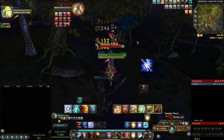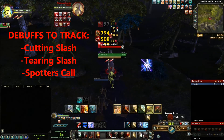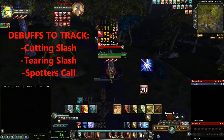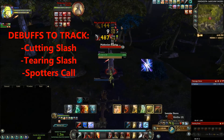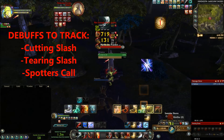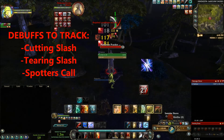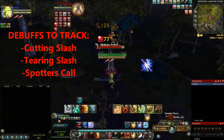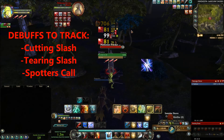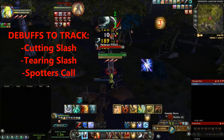On my screen you can see which abilities I'm tracking. I'm basically tracking Tearing Slash — I have timers for that. I'm also tracking Twin Cuts, but that's not really necessary because it's part of the spam macro anyway. And then I'm tracking Cutting Slash — it's very important to track that one properly, because if it falls off it's going to be a huge DPS loss. I'm also tracking Spotter's Call, though in raids there are situations where you won't be tracking that because it's applied by another support. After you've applied all your DoTs, you just proceed with basically two buttons: the builder macro and Brutal Strike finisher. The rotation is priority based — it depends on what has to be used in certain situations.